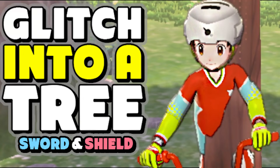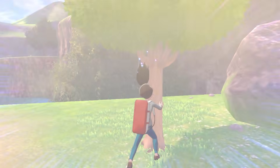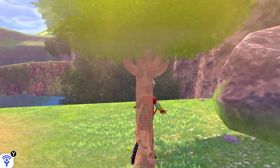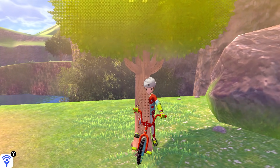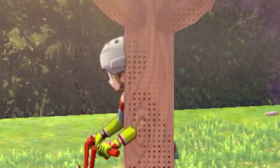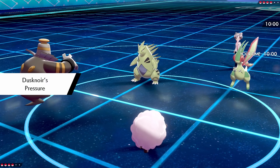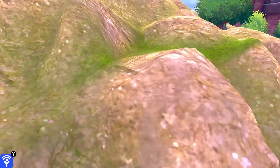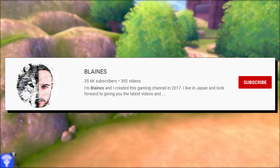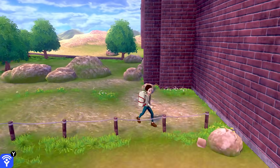A couple weeks back, I made a video where I showed you guys four glitches in Pokémon Sword and Pokémon Shield. My favorite glitch in that video was one where you could basically enter a tree and become the tree. Back then, it was kind of a silly little glitch and we didn't really know any major uses for it. But now, thanks to a new glitch where we could skip a day really easily, it's been discovered that we could actually use this to enter Pokémon Sword and Shield's void and even fly around the map like you're E.T. Shout out to the YouTuber Blanes, because he was the first person I saw discussing this new method, and I'll have a link to his video in the description.